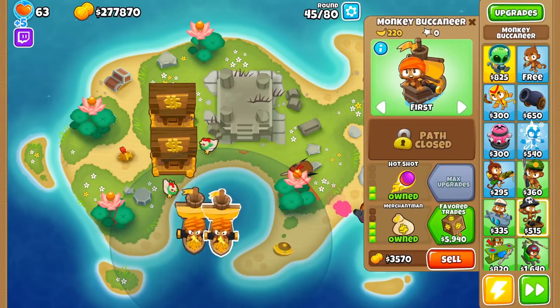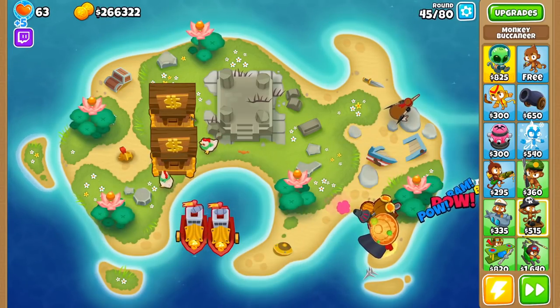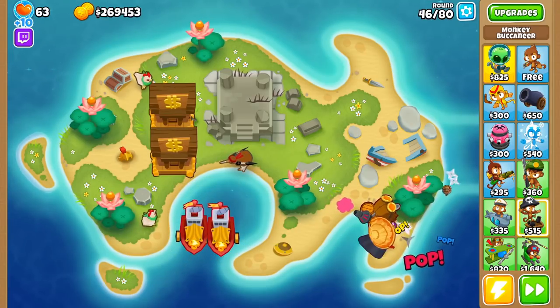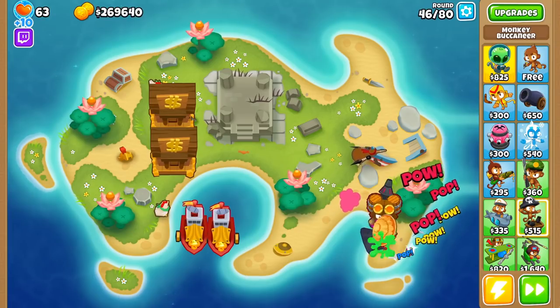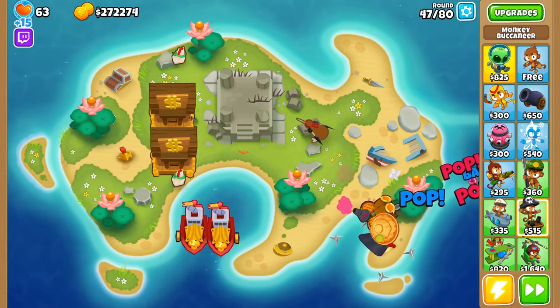Then this guy upgrades into a 004 Buccaneer and costs a total of $9,565, increasing money generation up to $520 per round. This guy is even less efficient and pays itself off in 18.4 rounds, but makes more per round than a 320 farm, which could be nice later on.